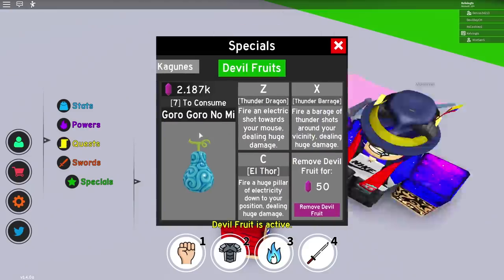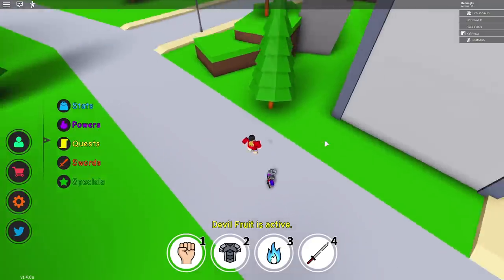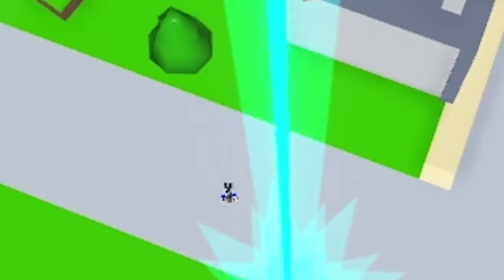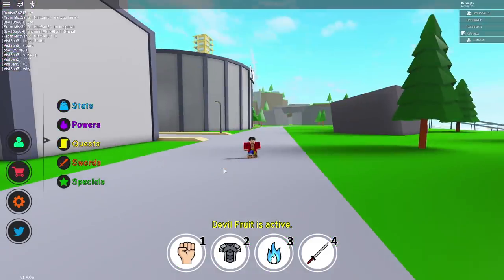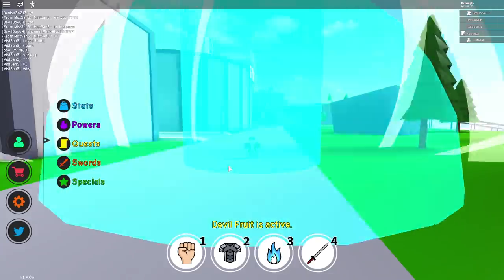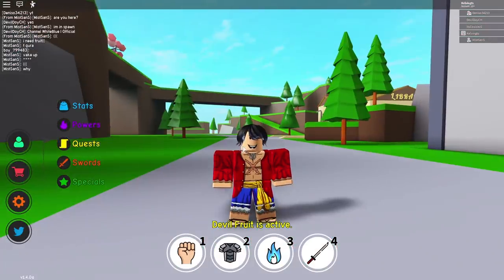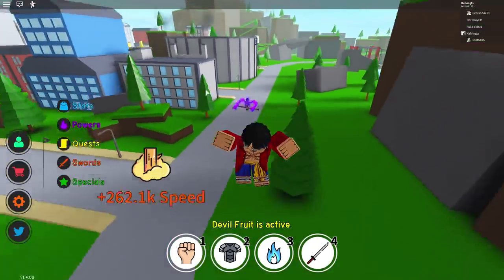Let me go back in-game and showcase some of the Gura Gura skills. If I fly up into the air and use one of my skills, it hits ground level and kills players below — most skills can't do that. I also have another explosion skill with a big range. Hopefully this has answered a lot of your questions. The best fruit really does depend on your stat points.